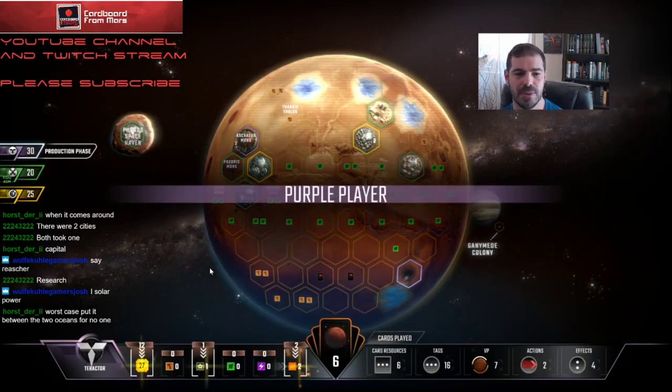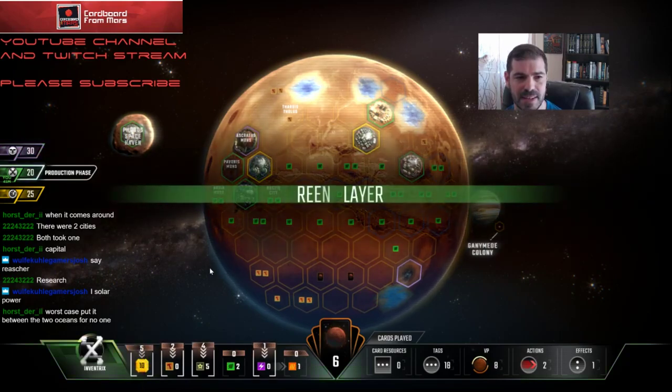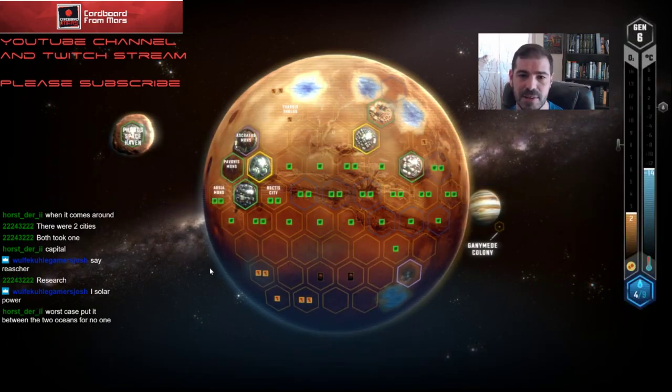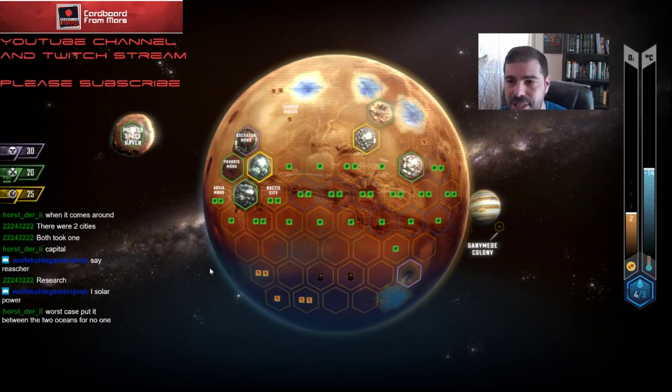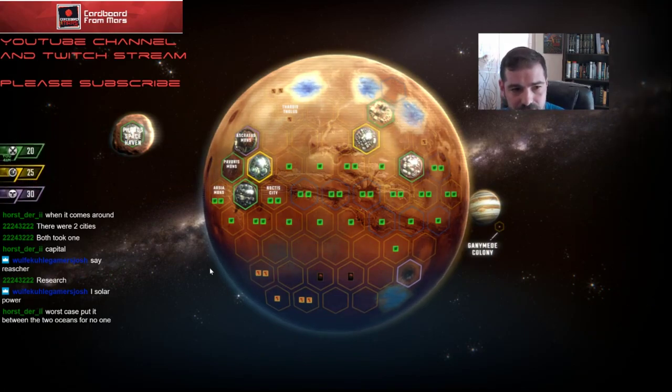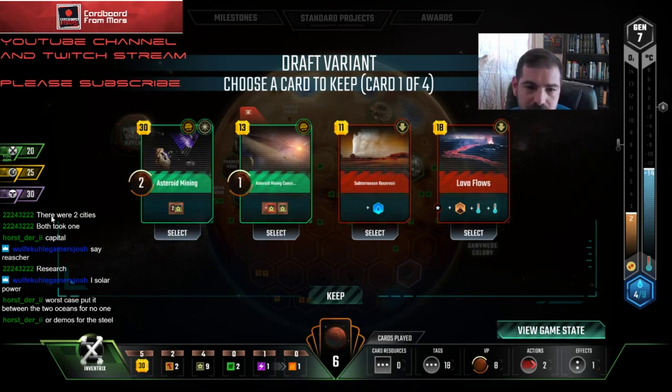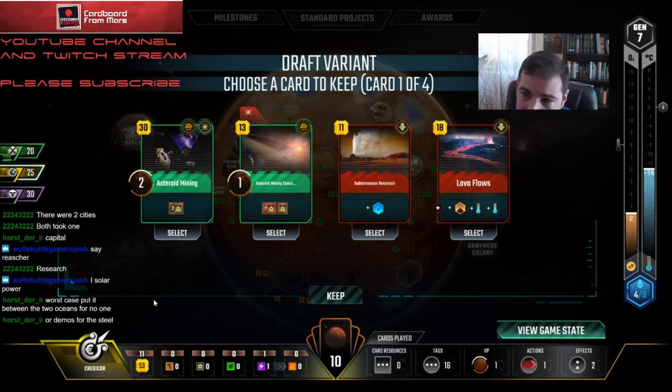What I would love is just a cheap building tag, because then I can get Mayor. The way that this goes poorly for me is if the yellow player cuts his losses by going for Mayor, and I don't have a cheap building tag this turn. Come on. Generation seven — yeah, he's saving up cash to go for Mayor.